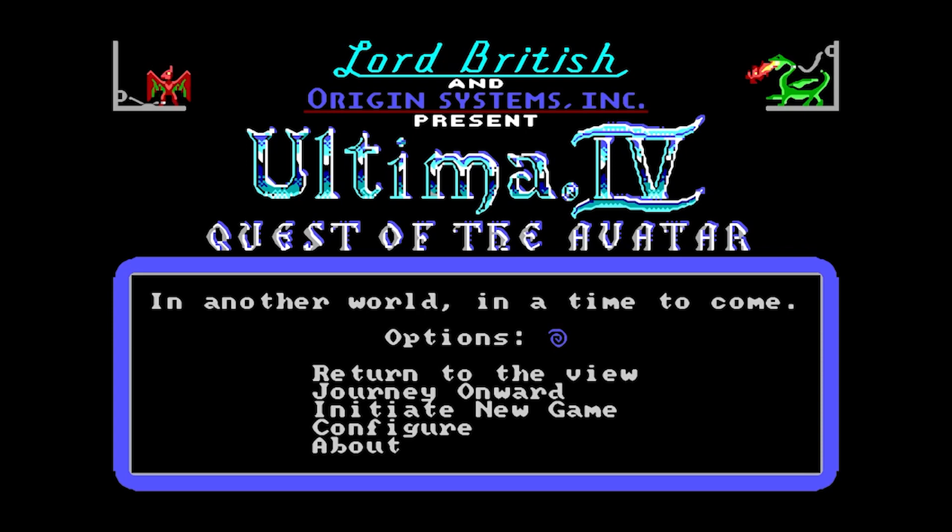So I installed one of them — it's called XU4. I got it from SourceForge and I'm going to put the link in the description of this video. It's really easy to install, even for me. You put the downloaded files into the game folder of Ultima 4. I haven't tried whether it messes anything up with the regular game.